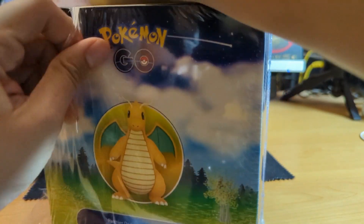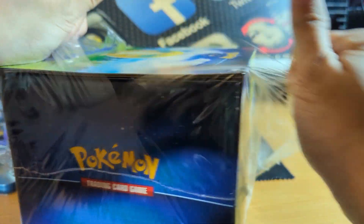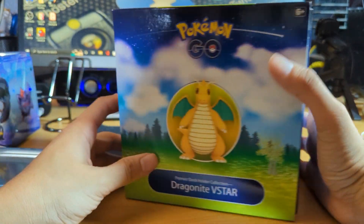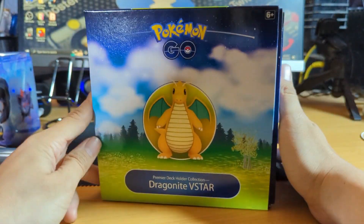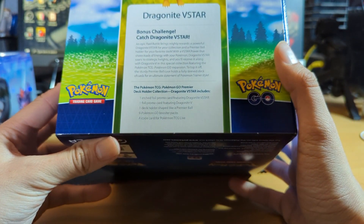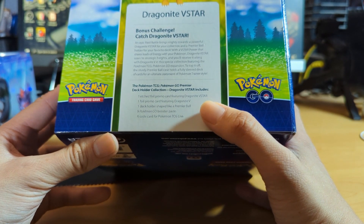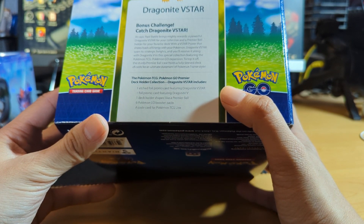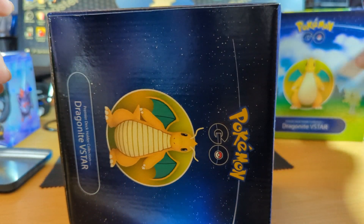Target had these on sale on the app for like $41 and I went to the store thinking I was gonna pay that, but I ended up getting charged $49 at Target — so check your prices guys when they're scanning stuff, because I hear Target rips a lot of people off. This is the Dragonite V-Star Pokemon Go box, $49 retail. It comes with one etched foil promo card featuring Dragonite V-Star, and another foil promo card featuring Dragonite V.